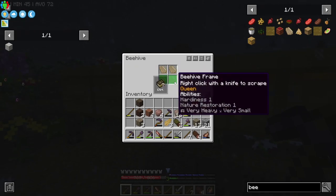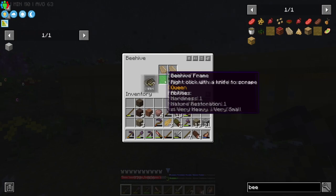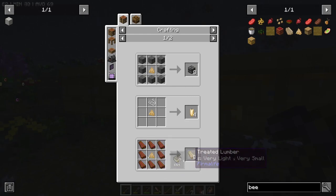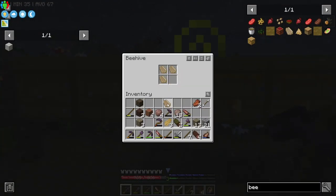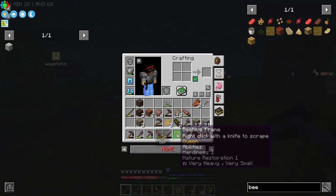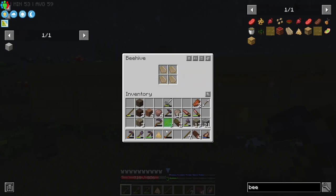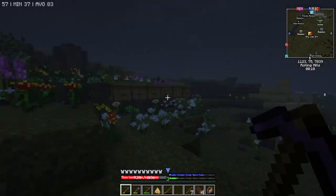You can right-click with a knife to scrape, but it kills the queen. I need beeswax, which you get if you scrape with a knife. The beeswax we need for treated wood, which we need to get started in the Create mod. So I'm going to take a chance here - ouch ouch ouch - let's take one of these and try it. I did it. It killed the queen but I got some beeswax. Let's put that back in. I'm worried they're going to die in the cold but there's nothing I can do about it.